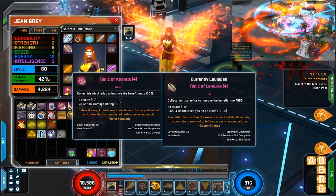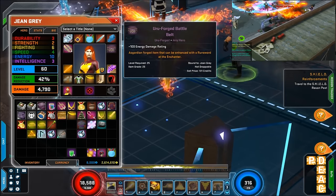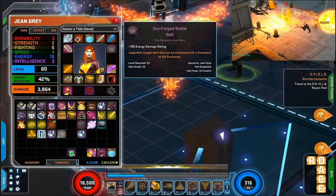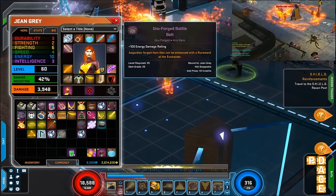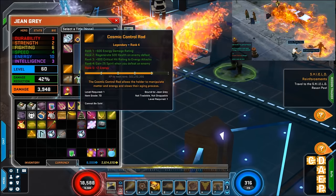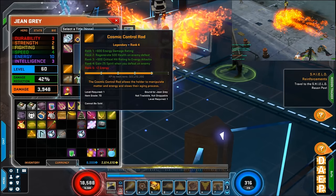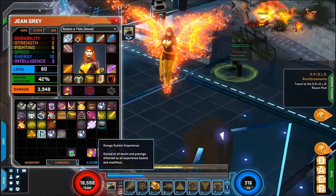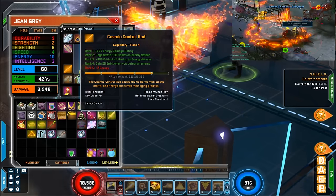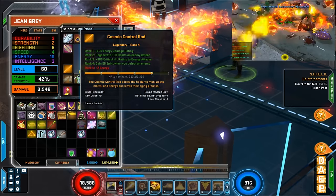Relic of Memoria — I'm just using that for the health back on hit; I'll level that when I can. I'm using the Relic of Atlantis for the critical damage rating and leveling that because I don't feel like taking it off the Hulk. I have one on the Hulk that's really high. I haven't put anything on this yet because I just haven't figured out what I'm putting here yet — maybe some bow or something for now. Cosmic Control Rod — this is all for energy damage because every attack I have is energy.